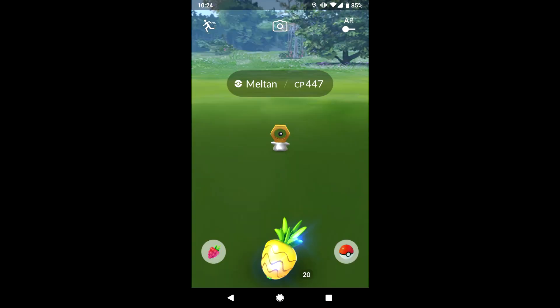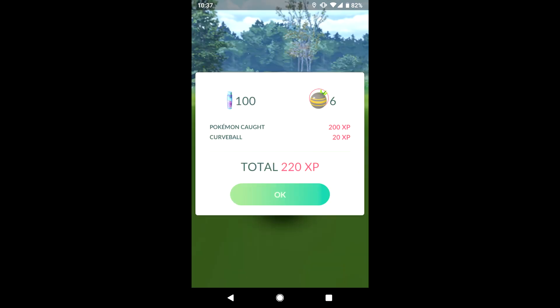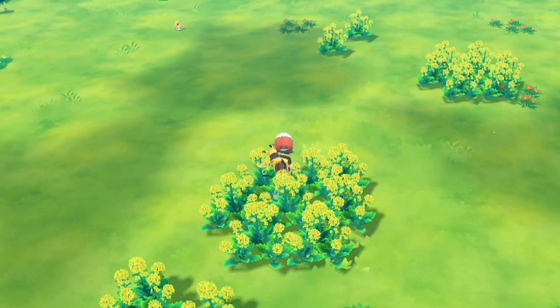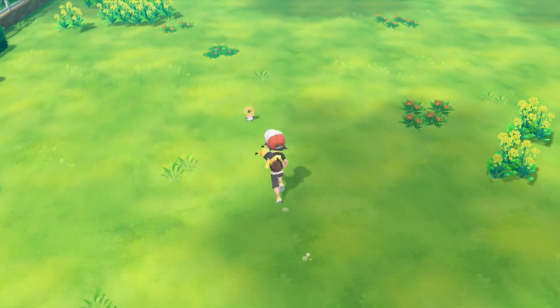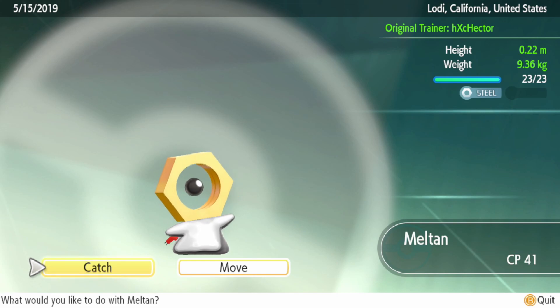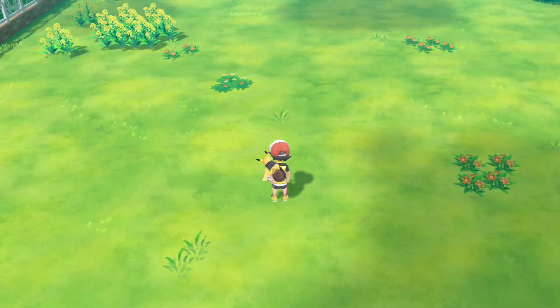So you don't have to do all those stupid challenges in Pokemon Go. All you have to do is transfer a Pokemon from Pokemon Go to Let's Go Pikachu and Let's Go Eevee, and then you get the special mystery gift box. For 30 minutes you can capture as many Meltan as you can in Pokemon Go and then just transfer them over to Let's Go.